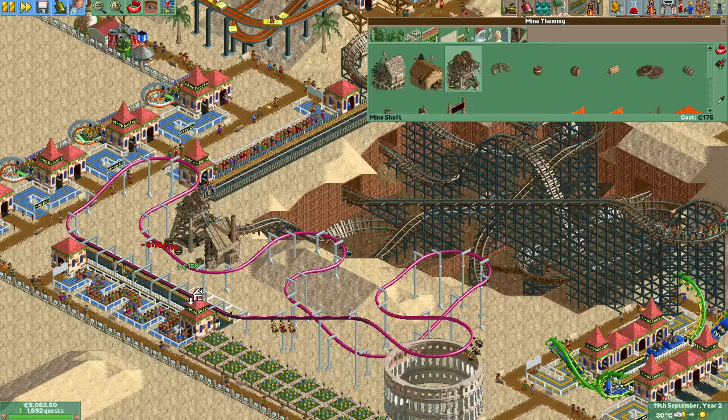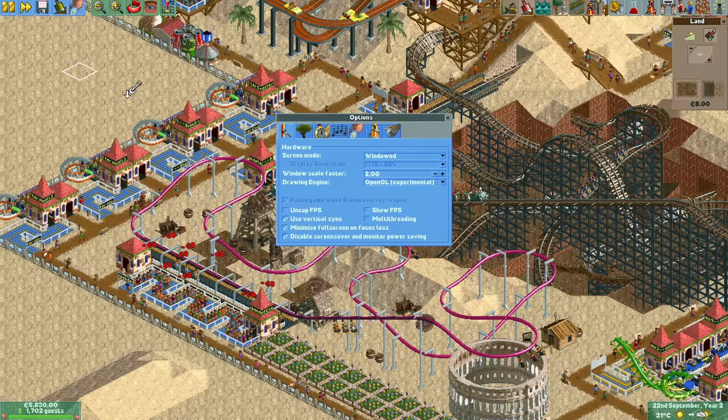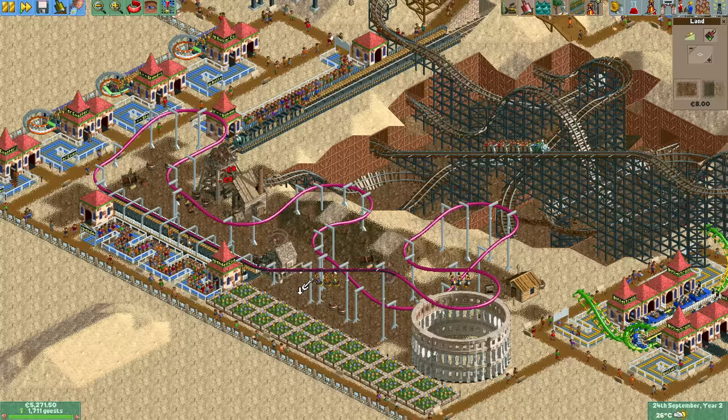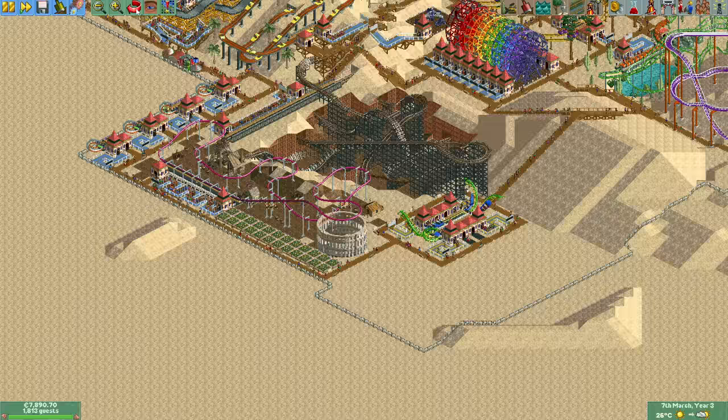I suddenly gained some inspiration for decorating the mini suspended coaster as we just unlocked the mining theme. A bit of dirt terrain with some mining huts on it and some barrels strewn about looks pretty good, especially next to the already existing excavation site of the mine train coaster.